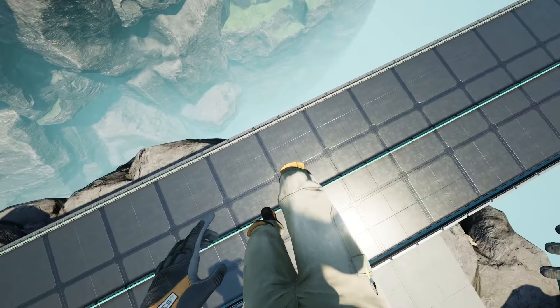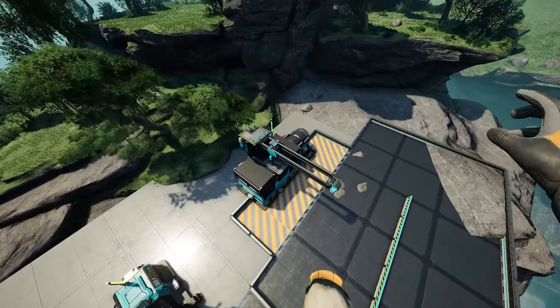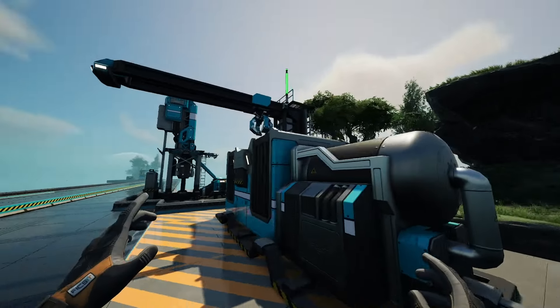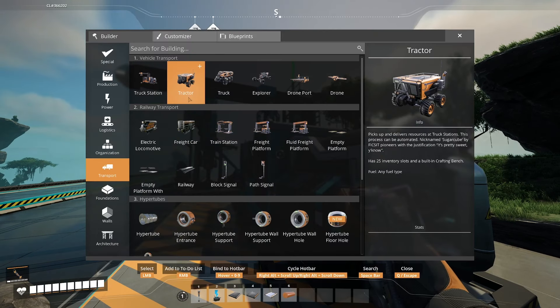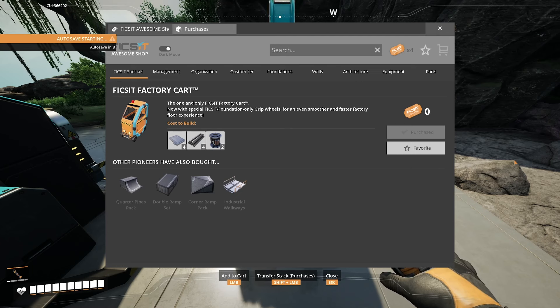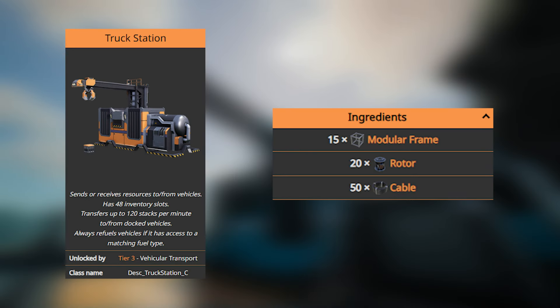Now with the basics out of the way, I've set up a quick demonstration on how to use the truck stations. Just because it's called a truck station doesn't mean you only use it with trucks — this thing works with multiple vehicles, including the tractors, the trucks, the explorer, and also the factory cart. The truck station itself costs 15 modular frames, 20 rotors, and 50 cable.